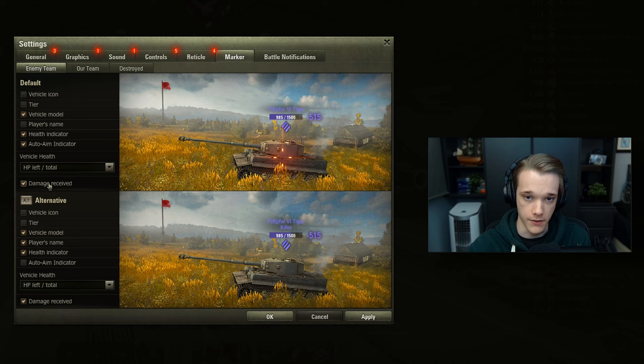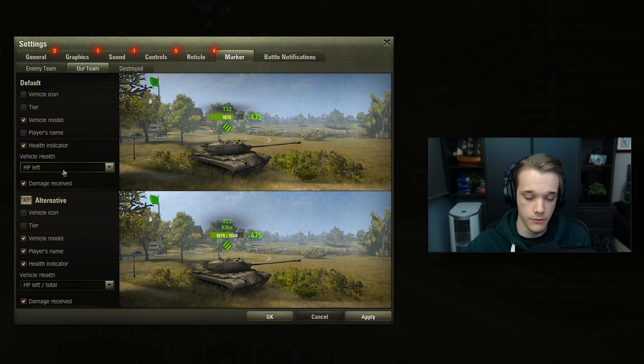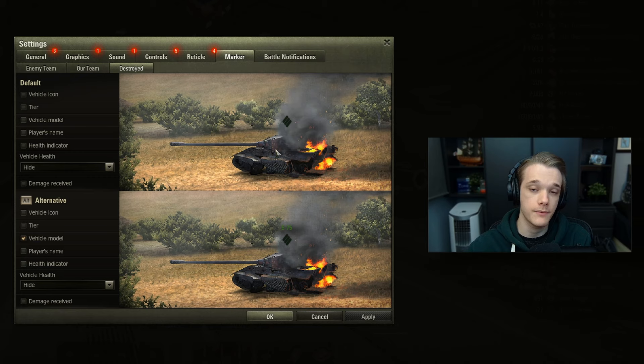The exact same thing goes for the team - you can either have HP left or HP left slash total - and then for destroyed make sure you have everything completely off. This is going to help you with visibility in the game because you won't have a destroyed tank like the E75 with its label constantly floating above it. If you have everything turned off the only thing you're going to have above the dead tank is the actual icon.